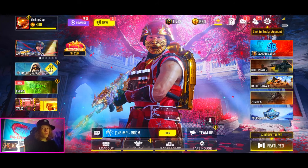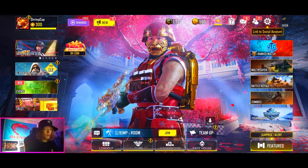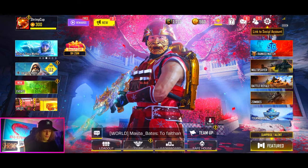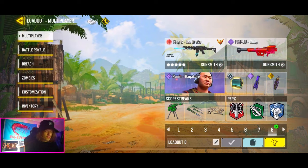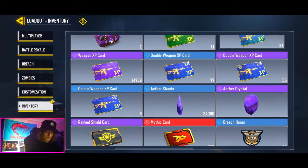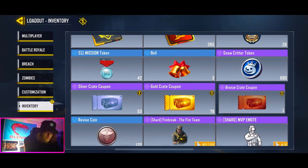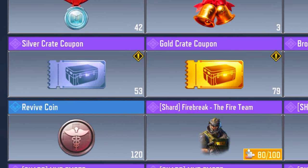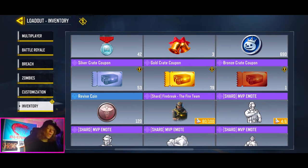Before we jump into any gameplay, I did want to update all of you on the massive crate opening video I have planned very soon. I say very soon because I'm getting a lot of crates that I think would be enough for a fun video. On top of the regular crates I have 53 silver crate coupons and 79 gold crate coupons — that's an insane amount. I did have a lot more bronze crate coupons but I used all of them on these strong boxes just to test them out.